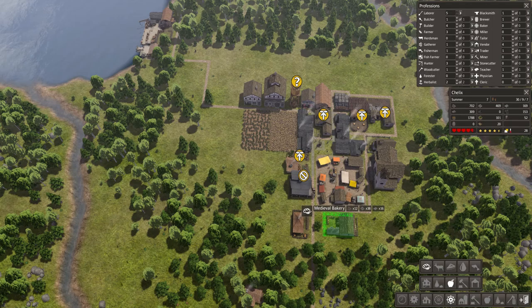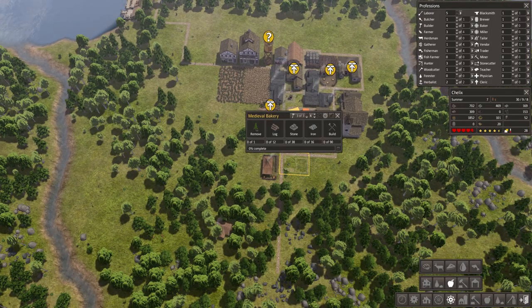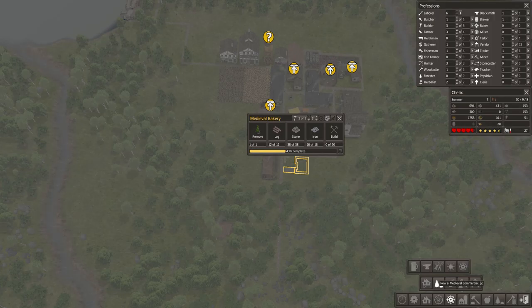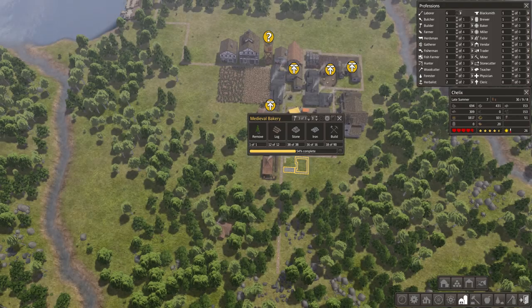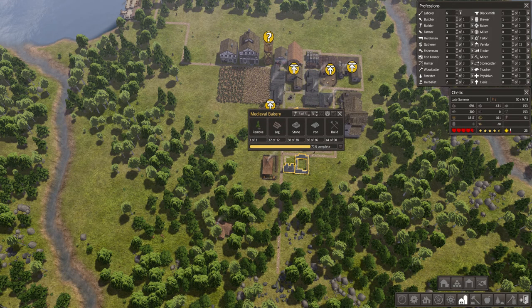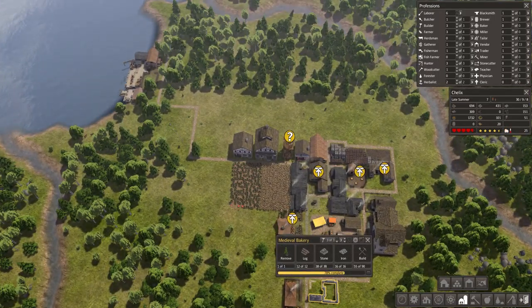I don't like him here — I will put him here. Medieval bakery. Let's do bakery. This is fine at the moment, this is quite fine, still good.